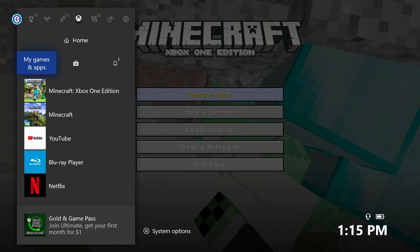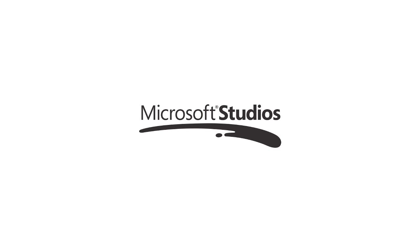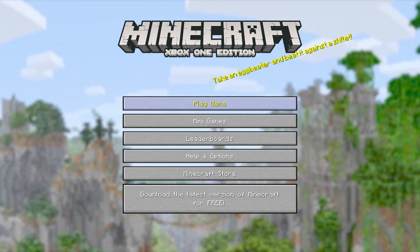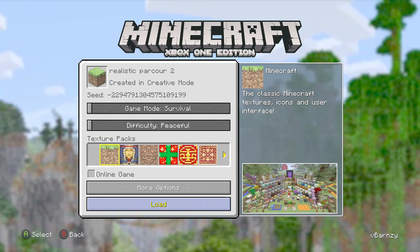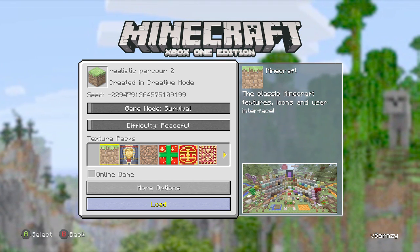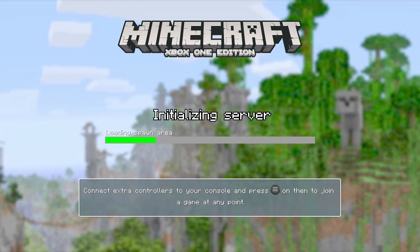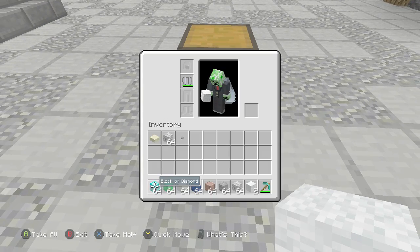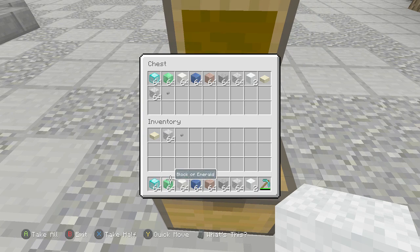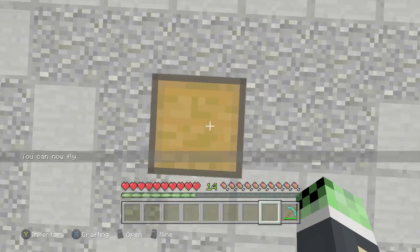As soon as it's paused, press the guide button and quit Minecraft. Then reload the game and go back into your world. If your world appears with a little dirt icon in the corner, don't worry — that's completely normal and how it's supposed to look. As soon as you start in, you should have a bunch of items in your inventory and all the stuff should still be in the chest too. As you can see, I have all the items in my inventory and they're also in the chest — so now we've got double of everything. Put it all back in and rinse and repeat, but make sure you disable and re-enable autosave each time.